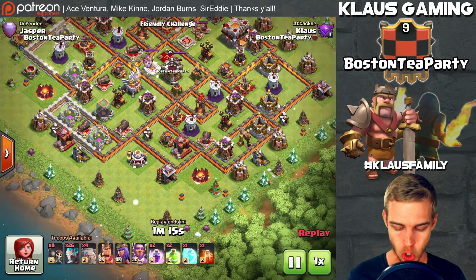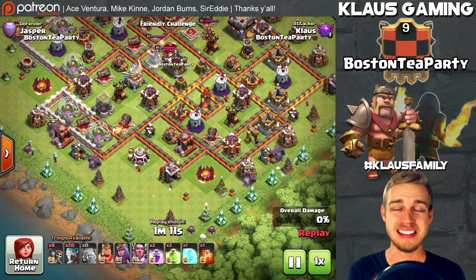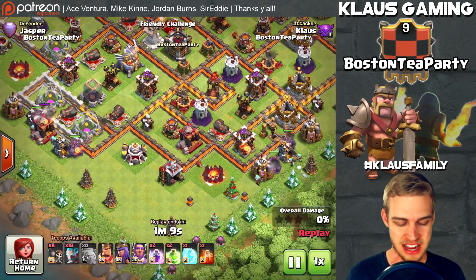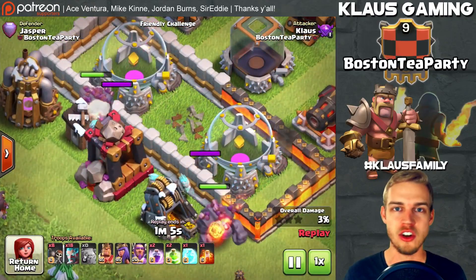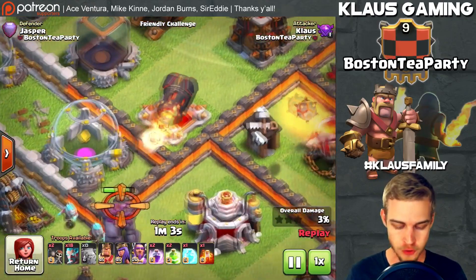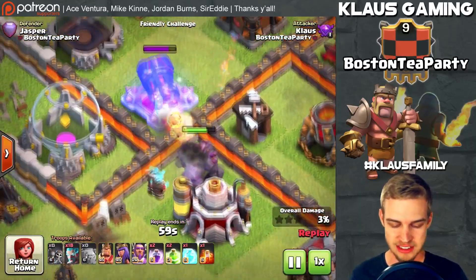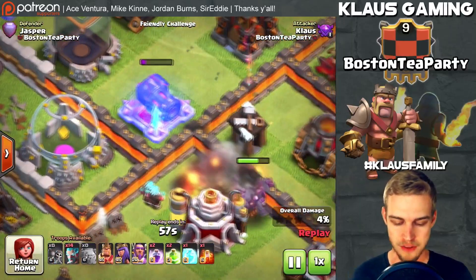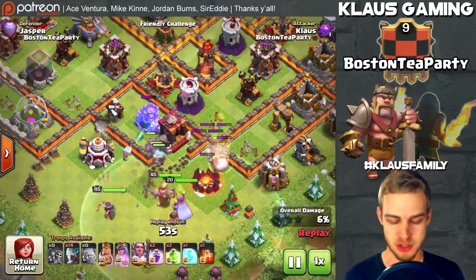I've got a couple of golems on either side of this entry point. The best thing about these Ice Wizards, besides the fact that they're cheap, is they don't go for just a standard defense or a standard wall — they only go for defenses. Check this out: this Ice Wizard doing work, it freezes and slows down the defense, slowing down the damage per second.